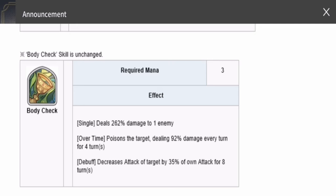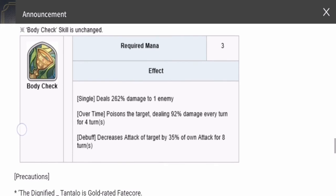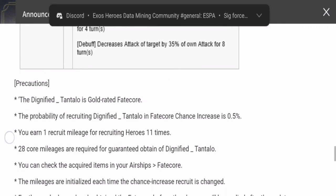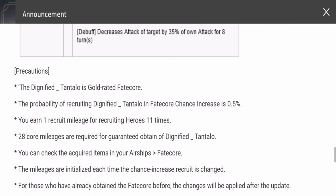Overall, I think with his improvements he's worth bringing into your main team, though it really depends on how he plays out in testing — specifically his survivability. But with his skill additions I'm sure he would be a good character to have right now. Tantalus is a gold-rated fate core, and his probability has been increased to 0.5%.